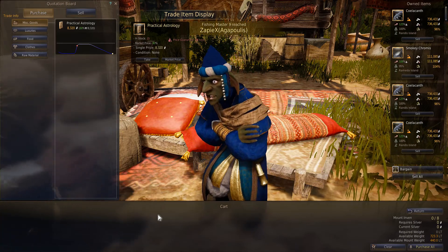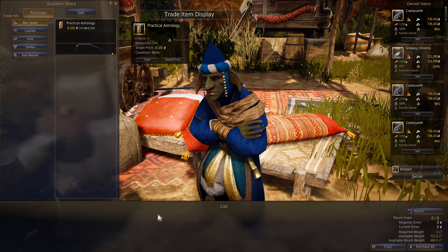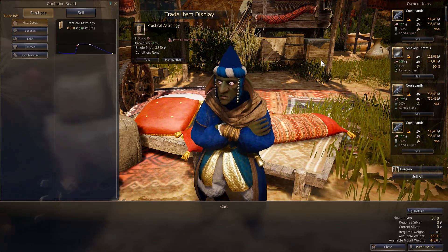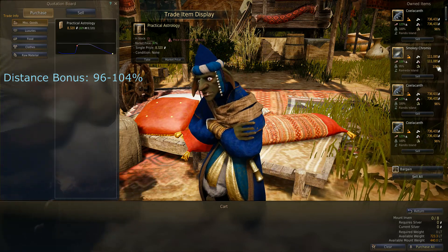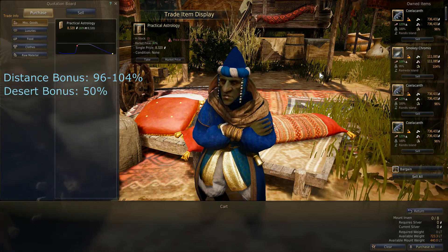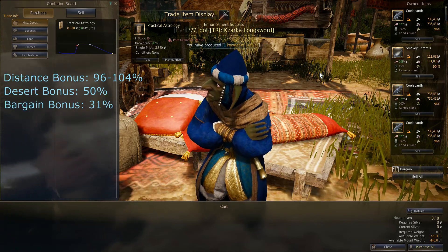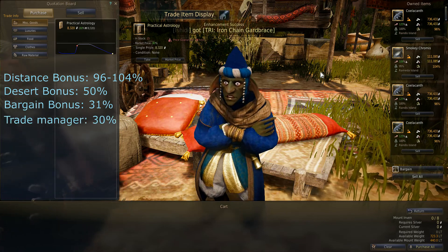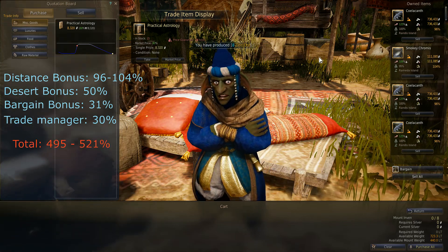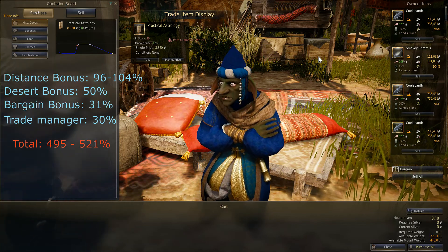Having arrived in Valencia, it is now time to sell some fish. I am selling the fish to the regular trade manager, not the imperial fish delivery. When you are selling to the regular trade manager and you caught the fish in Etherea, you will get a distance bonus of either 96% or 104% depending on what island you caught the fish at. On top of that, the desert buff will give you a 50% bonus to the price, and bargaining at master 2 trading will get you a 31% bonus. So in total, if you can get a price of 130% from the trade manager, you will get a total price of 495% or 521% of the base price.